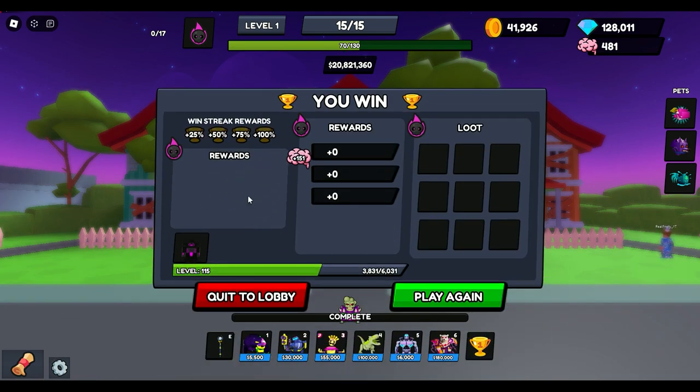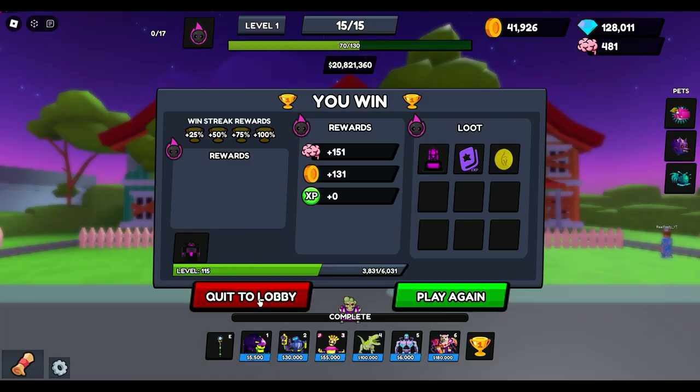Let's get some brains here. How many did you get? I got 151. 158 here. They randomize that, but you get that four-game win streak going and that actually boosts the brain reward — you can get around 250 brains in a four-game win streak. That's pretty cool. We're gonna quit back to the lobby.